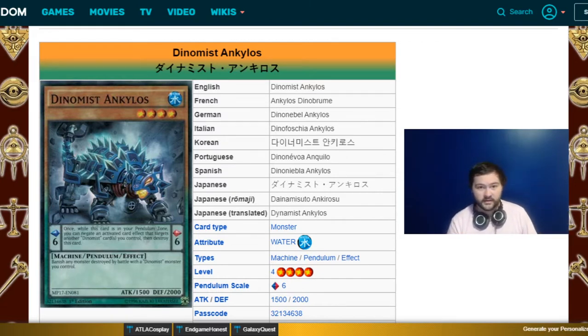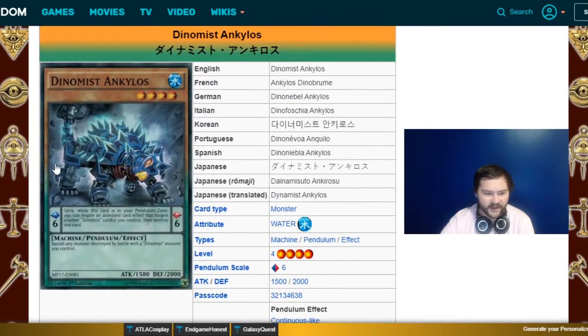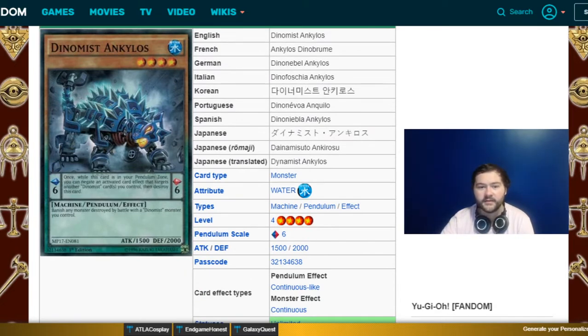Let's go through the monsters real quick. First up we've got Ankylos. All six scales have this effect: once per turn, while this card is in your pendulum zone, you can negate an activated card effect that targets another Dynamist card you control, then destroy this card. It does not activate — you can't chain MST to that effect, it just happens. It basically reads: banish any card destroyed by battle with Dynamist monsters you control. This is very much a battle archetype.